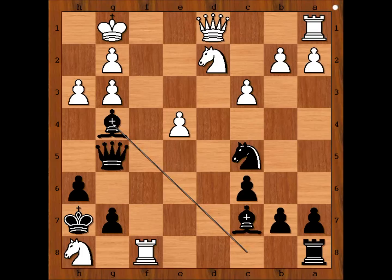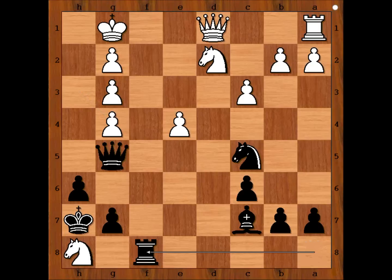Caruana played a very cool move — bishop to g4, attacking the queen, sacrificing the bishop, with a discovered attack on the rook on f8. How should white continue? Caruana played queen to f1. If pawn takes bishop, then rook takes rook and black is winning.